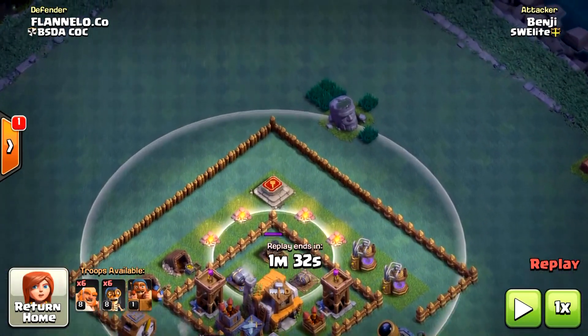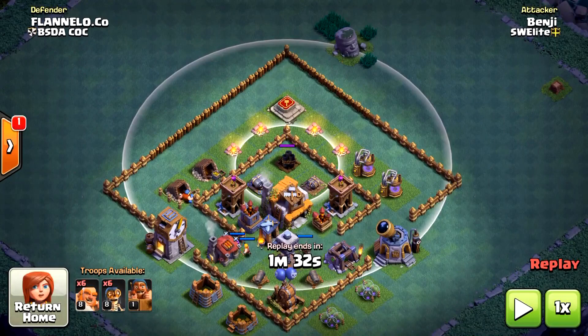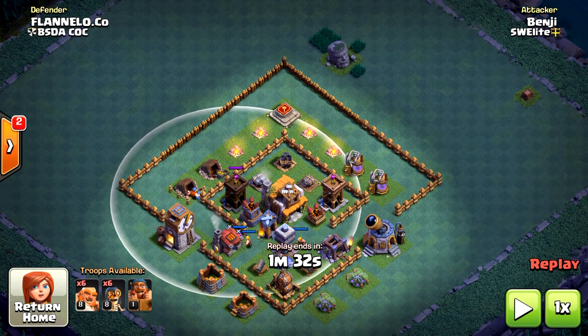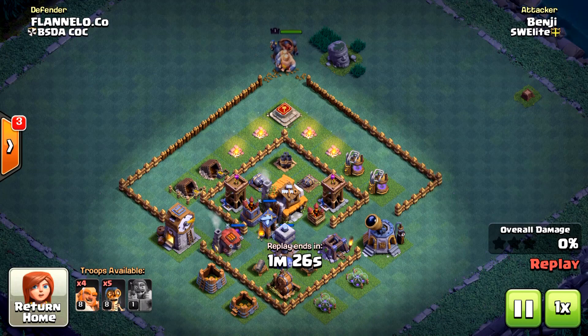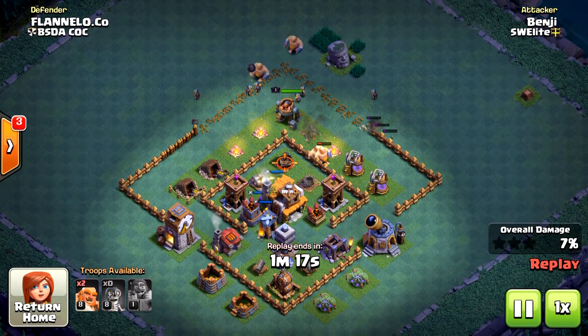With this base they want you to attack from the bottom because there are openings there, but the Crusher is there and usually there are a lot of traps as well, and it could wipe out your giants very quickly. So I like to attack this base from the north side. Some bases do have traps at the north corner, but I start with a bomber breaking the wall, then two giants, then the battle machine. You don't want the giants to walk around the inner wall — you want them to go straight inside.